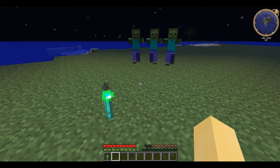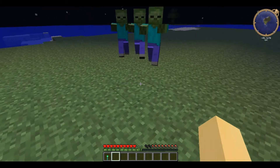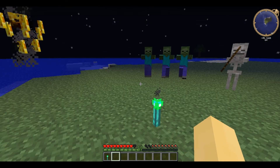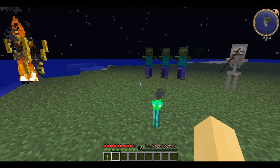Secondly, the interdiction torch functions as something of a force field for enemy mobs. No hostile mobs can get within a five-block radius of it, making it very useful for protecting vital machines. It also deflects incoming projectiles from skeletons, blazes, and ghasts.